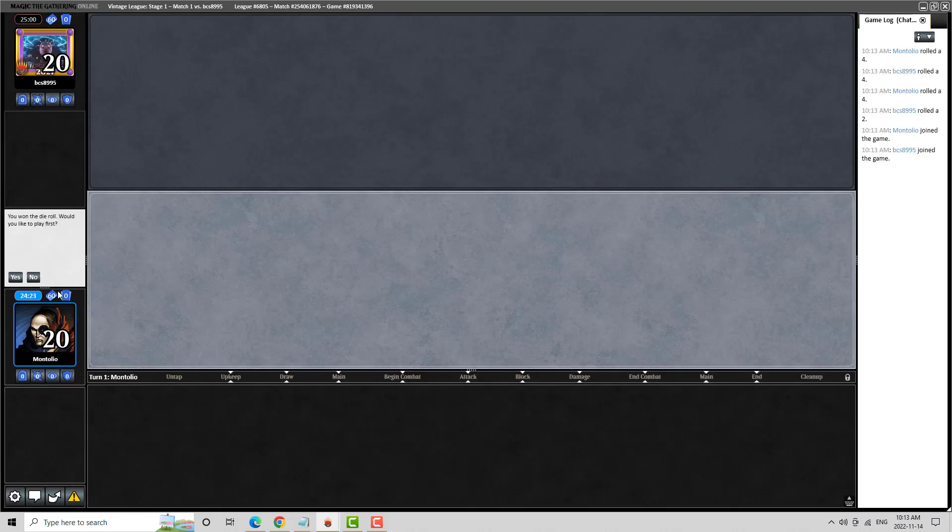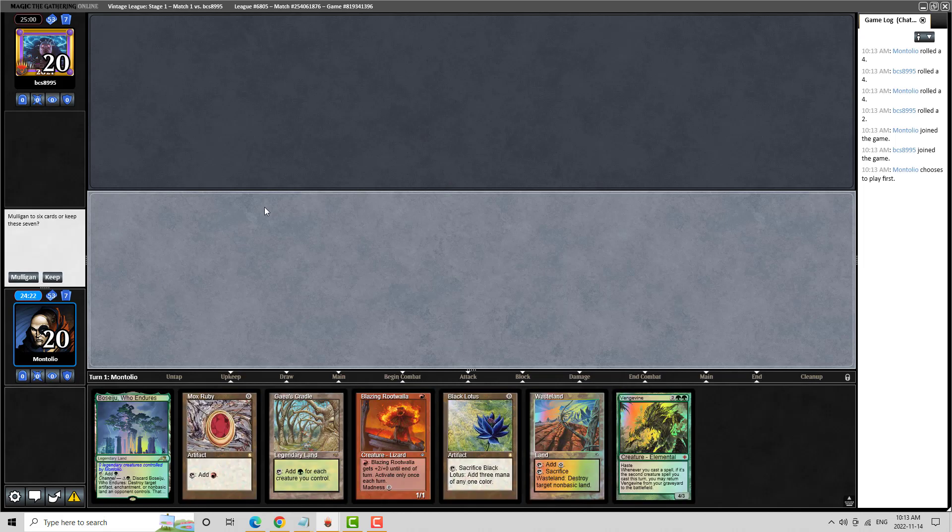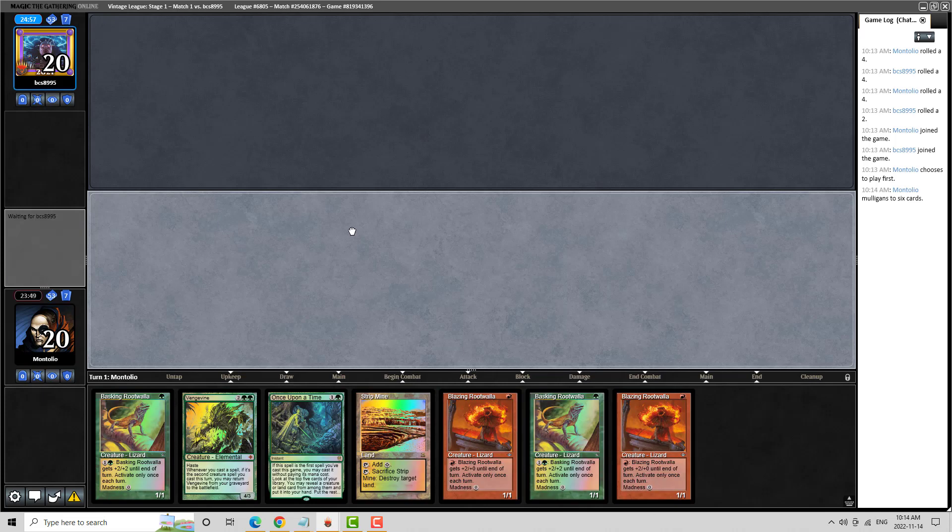Here we are for Round 1. We're playing Cradlevine today. We won the die roll. Looking at this hand — I can hard cast a creature on turn one, play a Lotus, play a Cradle, hard cast a Vengevine, and sit back on Boseiju and Wasteland. Is that good enough? I feel like we can do more powerful things with this deck. If we find a Bazaar, this is really nice.